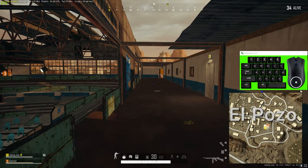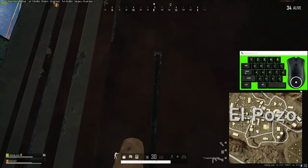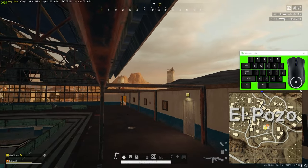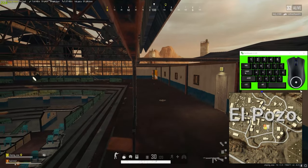Today I'm going to show you how to get on the roof of the arena buildings in Picado and El Pozo and a couple other places. What you do is stand on one of these little metal railings. You're looking for a roof segment that's partially open, like halfway open like this. There are ones like this in both Picado and El Pozo.